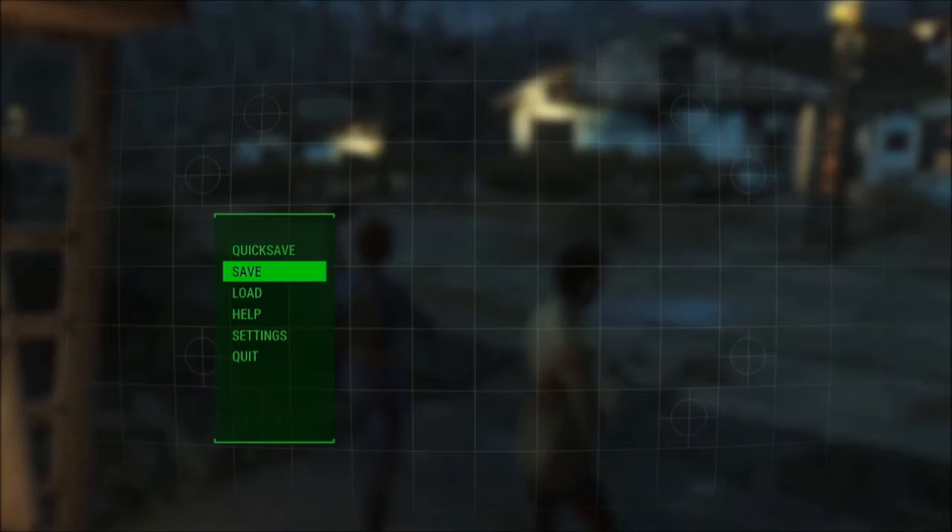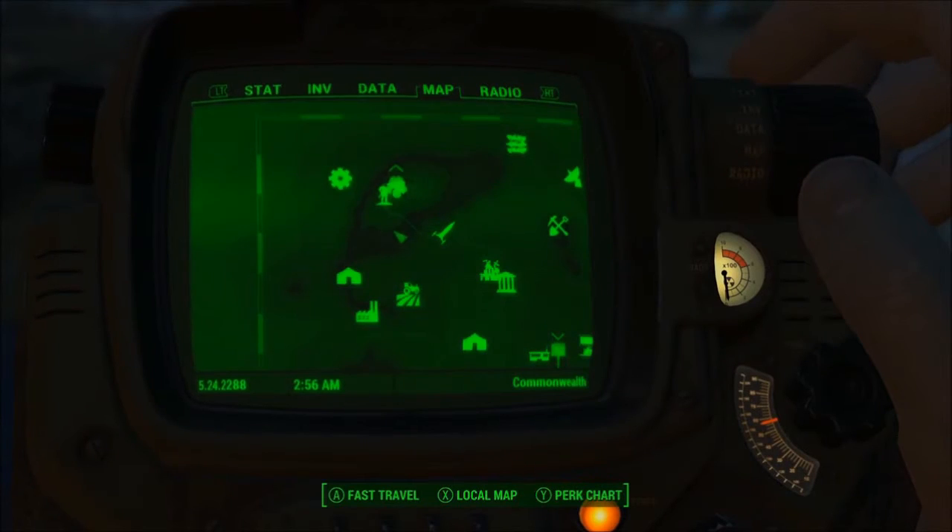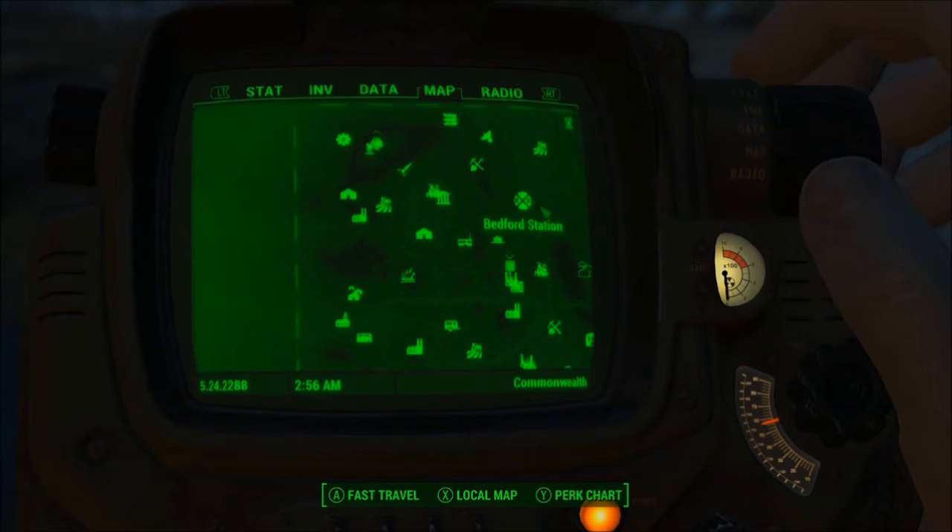I fast traveled to Sanctuary Hills and it worked. Abernathy Farm's numbers are now correct — everything is normal.